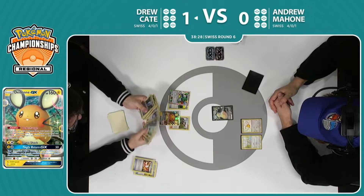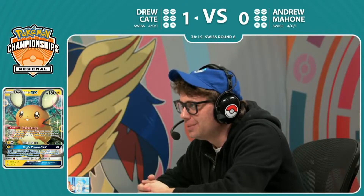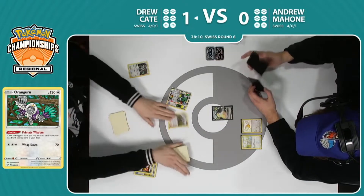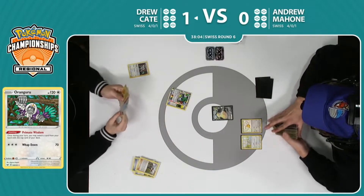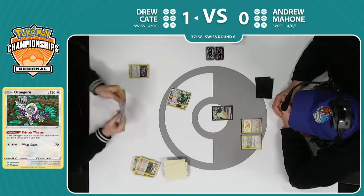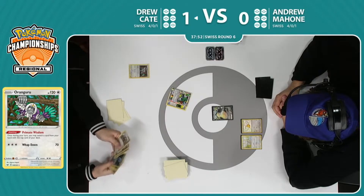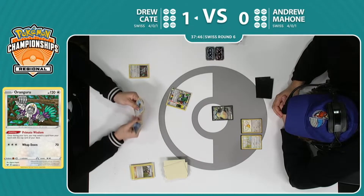Ninja Boy — the Dedenne is gone. I see an Oranguru. He's gonna go fishing — looks like he's gonna try to see if maybe he can get one nice card off the top to help himself out here. He does of course have that Primate Wisdom, so even just an Ultra Ball or a Shaman — there are so many different items that chain all together. Get an Ultra Ball and then this hand just goes. Let's see — that's the other one I was looking for, that'll get the job done. Man, it feels so bad if you're Andrew — your opponent has exactly one draw and they hit it.